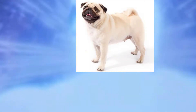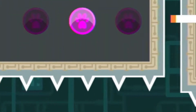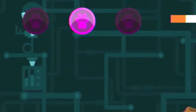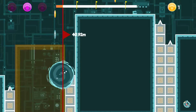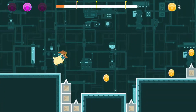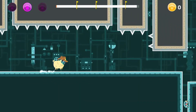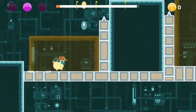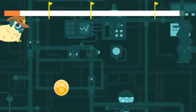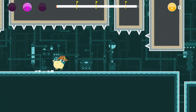Top left, you have the amount of purple paws you can collect and have collected. Top right, yellow paws. Both of these are to spend on the stylish and very important hats in the store. In the top middle of the screen is the level progression with checkpoint flags, and thank pug there are checkpoints.